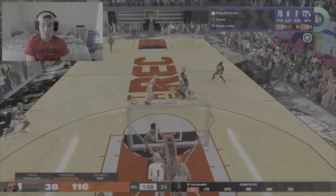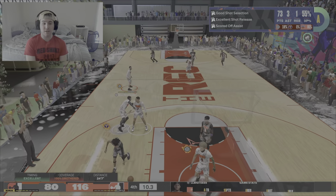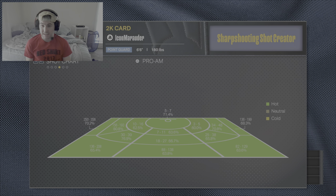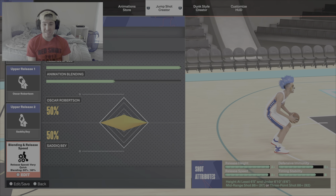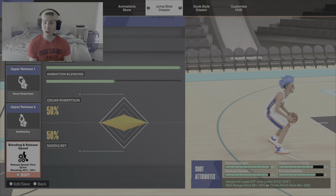So first off, let's talk about the jump shot creator. In the jump shot creator, you have four things that impact your jump shot: release height, release speed, timing stability, and defensive immunity. Now, two of those things are almost completely and utterly useless, and 2K describes them differently from what they actually are. Release height and release speed are the two most important things in this game with your jump shot, without a doubt.